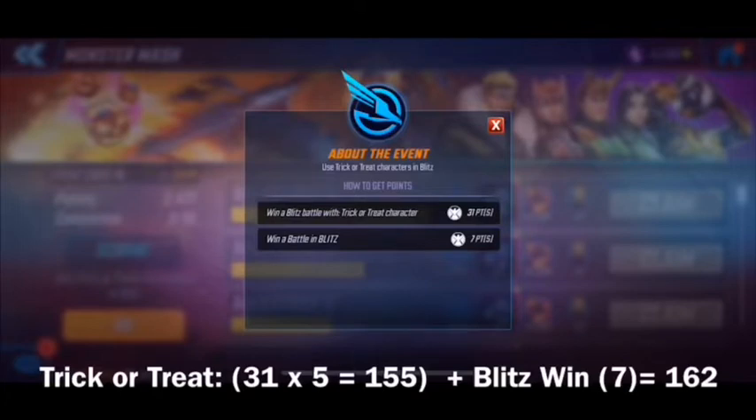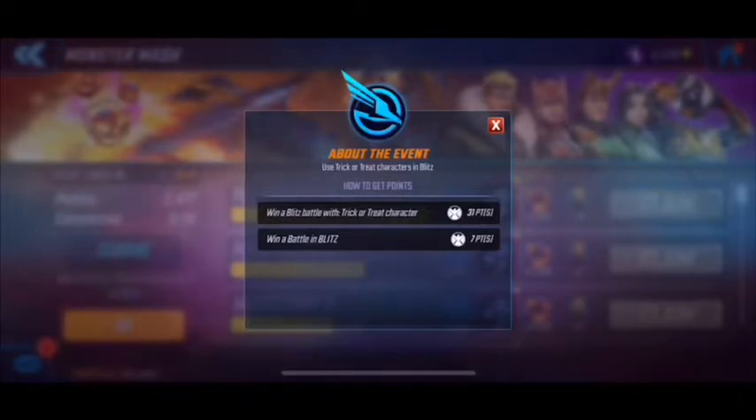I tried blitzing with just five normal characters — for example X-Men — and you're only going to get 7 points. So if you want to fully take advantage of this event, make sure you're using those characters with the trick-or-treat trait. This is very similar to other previous milestone events.